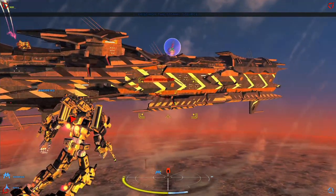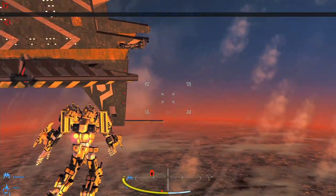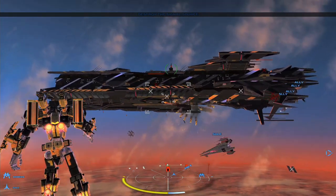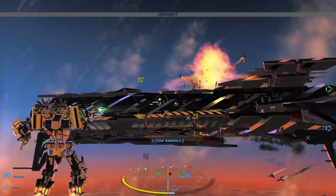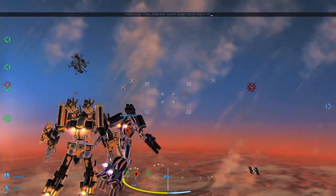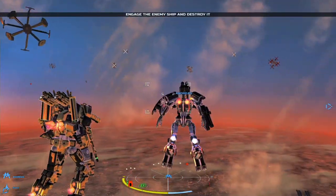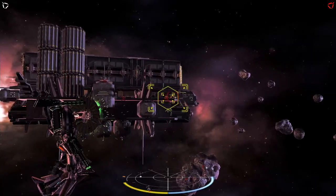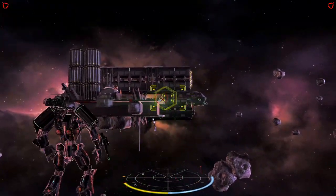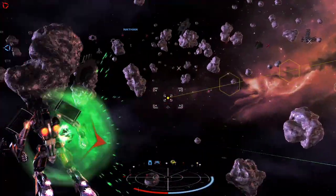Your mech has three different ranged attacks. The basic light machine gun style attack uses low energy but spam it enough and it depletes at a hard clip. Your second option is a heavy attack that does really good damage but depletes your energy bar a ton — there's a risk versus reward here, as depleting your energy leaves you unable to attack for a few seconds. Third, you have homing missiles that I found extremely unreliable on moving targets, better used on stationary enemies.